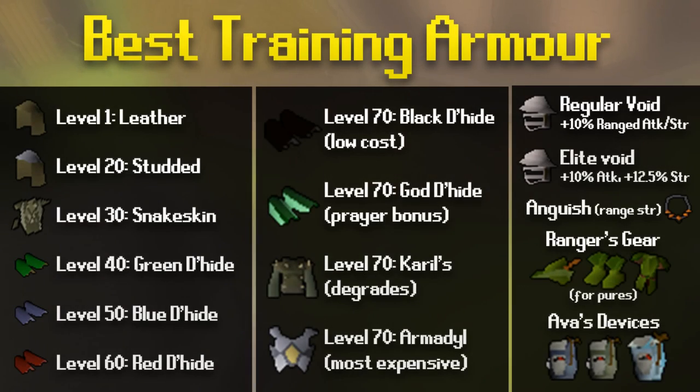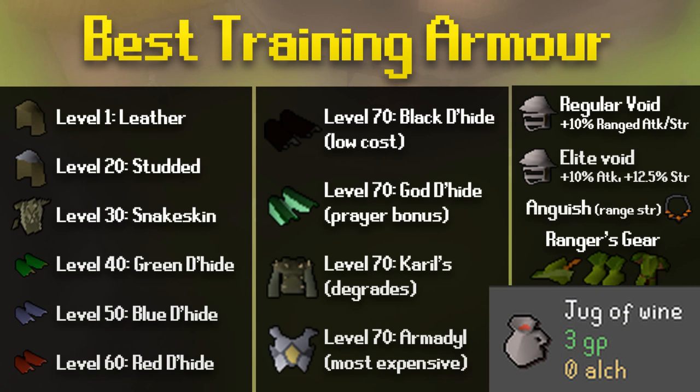In terms of ranged gear, you should always be using the best dragonhide armor you can wear. Above level 70, you have access to pretty much every ranged gear in the game, and Armadyl being the most expensive is the best in slot for range. Void and elite void are great budget setups, and you should always pair your training armor with Ava's devices to not lose a heap of money while training. For things like slayer when you'll be using prayer, god dragonhide works well since it gives a little extra prayer bonus. The green dragonhide body requires Dragon Slayer, but the other dragonhide bodies do not. Also, using wines when training ranged — wines reduce your attack level, which doesn't matter for ranged, so they become a great cheap way to heal up.